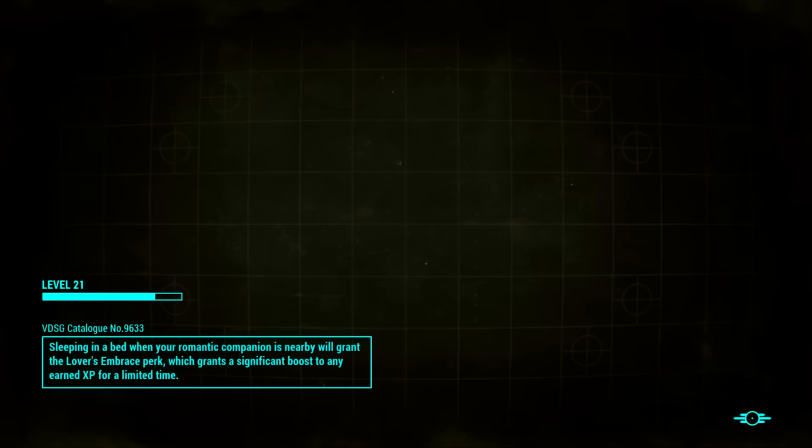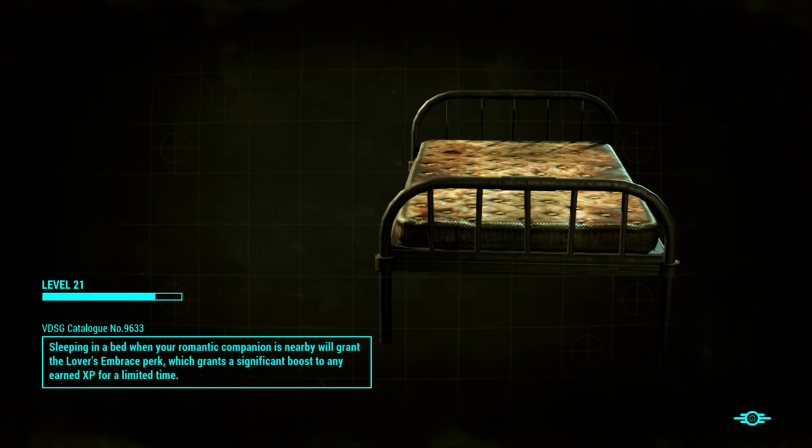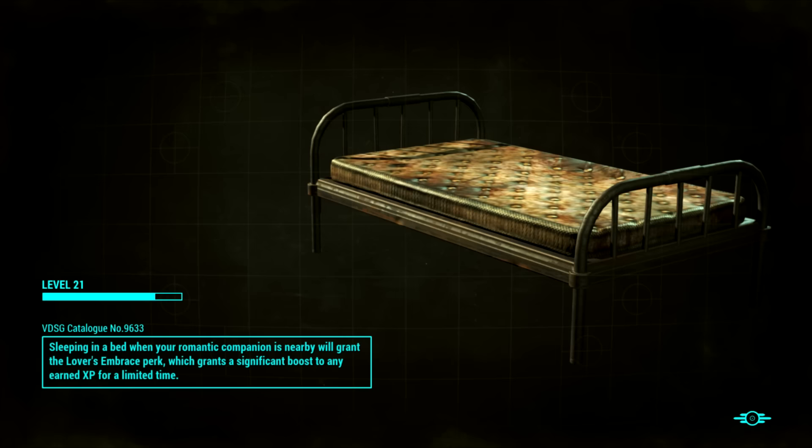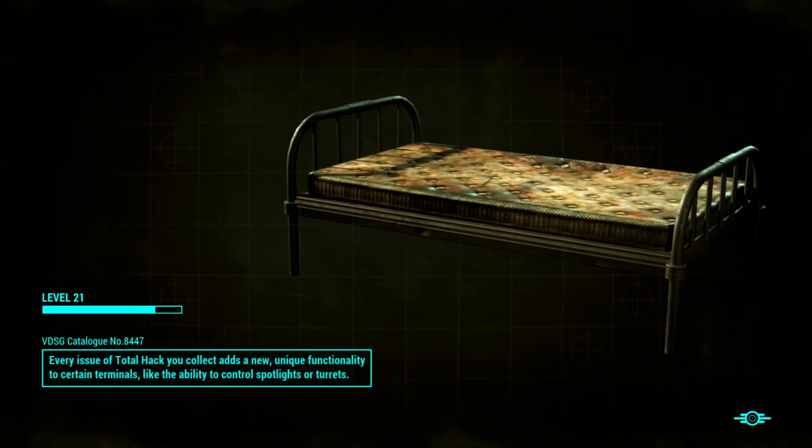Then we'll dump our stuff off. I need to do a little bit of weapon switching - this syringer rifle I'm never going to use. I keep forgetting about it so I'll just dump it off for now, stuff it in my safe chest so I don't accidentally take it apart. Then we'll do a little bit of work on getting our settlements up and running.